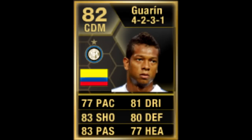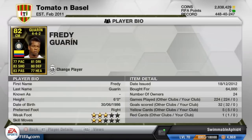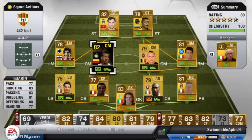Hello guys, today I will be reviewing this Colombian midfielder for Inter Milan, Freddy Guarín. I put him at centre mid in a 4-4-2 in my Serie A squad. He cost me 64 grand — about 60-70k depending on formation and position.